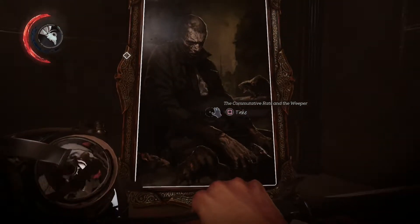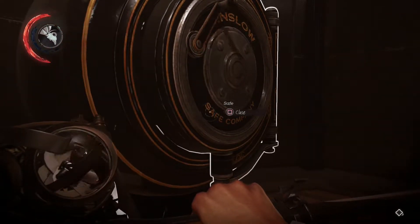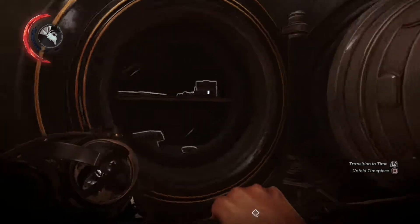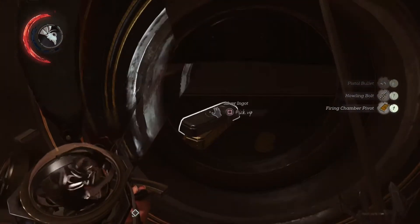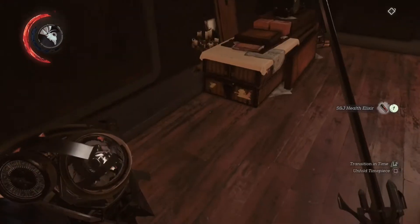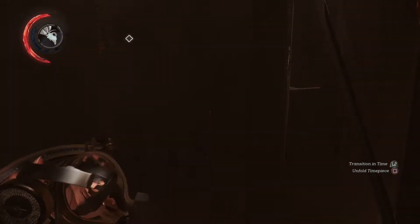That is a cool looking picture — I'll take it. I can open the safe too — come to me, my treasure. We need to find a shop after this level, we should have a fair bit of money. I want to buy some sleep darts — they're definitely my favorite thing in the game. Well, actually this new time tool is now my favorite thing, but sleep darts are a very close second.